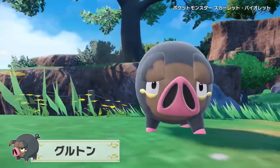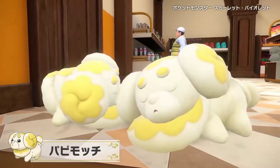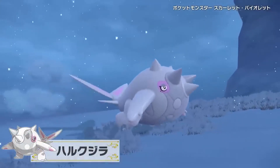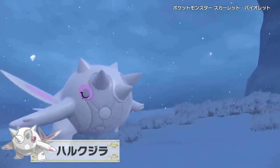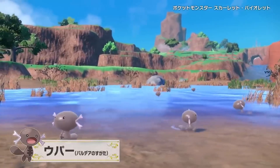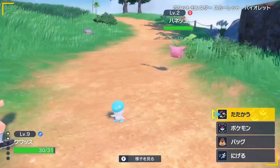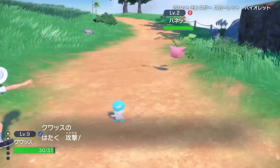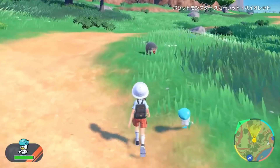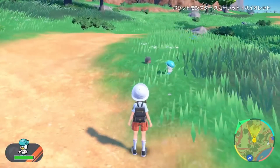So there you have it — some more leaks for Scarlet and Violet. I'm getting super excited for this game. Let me know down below what your favorite leak has been so far, and if any of these Pokemon you'll be adding to your team now that you've seen what they look like. I think I'm going to go with Fuecoco. I'm really reconsidering that Wooper choice, but who knows — when I play the game it might feel a lot different. Thank you guys so much for the love and support lately, I hope you enjoy these videos, and I'll see you guys on the next one.